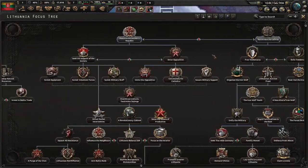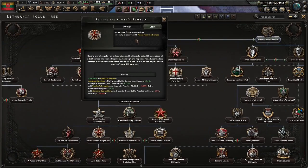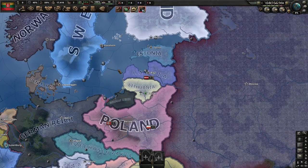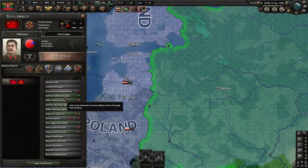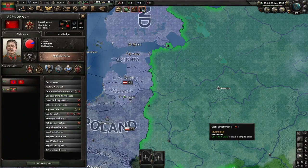So for focus we're going to be doing 'Restore the Workers' Republic.' Go up to speed 5 and begin. Something we're going to do now is grab military access and a non-aggression pact from the Soviet Union.